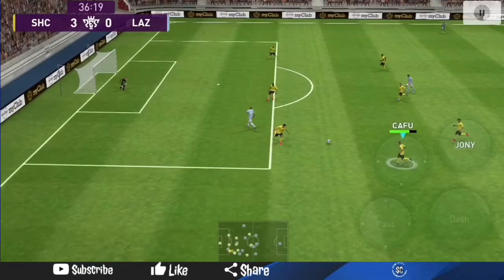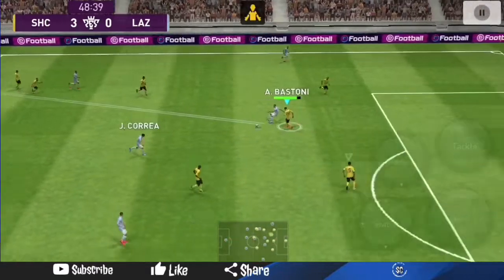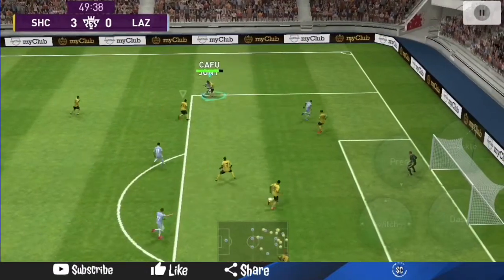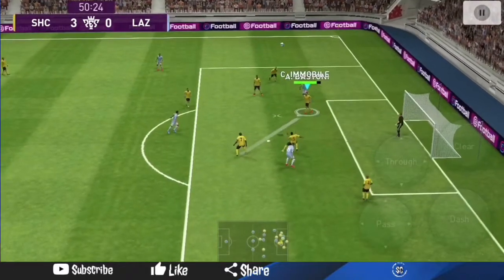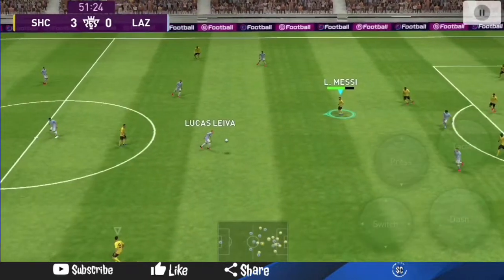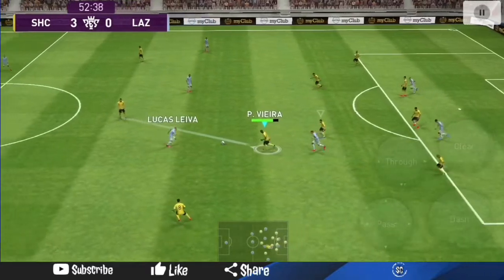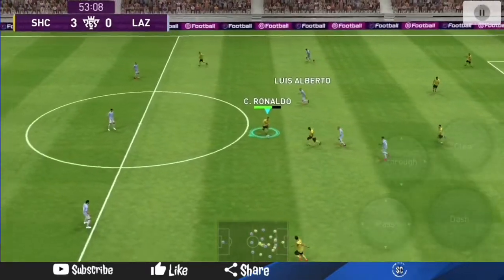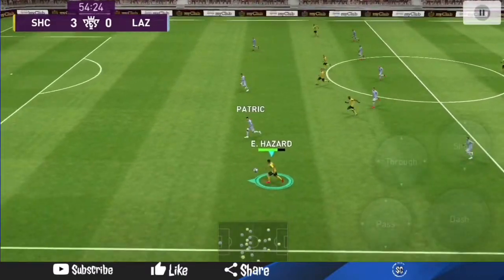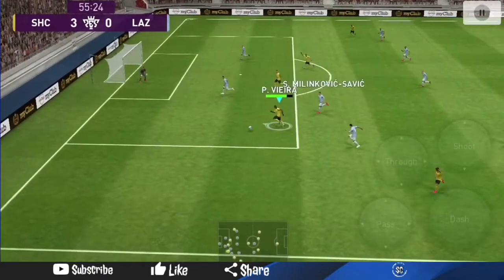I've realized he works best alongside a build-up play center back. I play him alongside Varane because they complement each other and pick up where the other left off. Varane sits higher naturally as a build-up play player, wanting to string passes, while Bastoni as a destroyer stays back as the last man. If Bastoni goes forward, you immediately see Varane falling back, so they work well together and both are good defensively and in winning aerial duels.